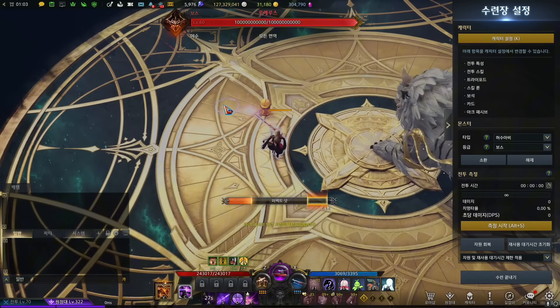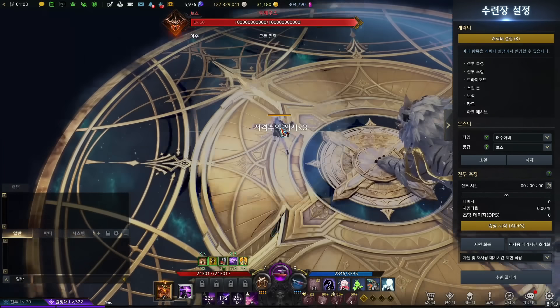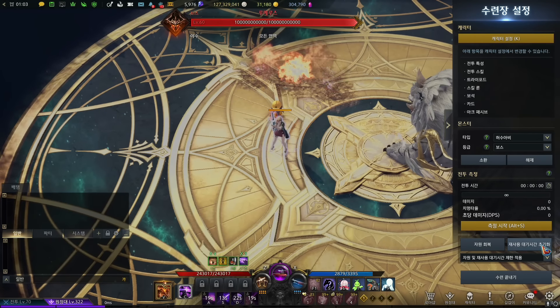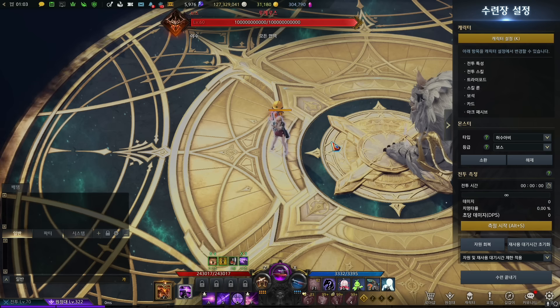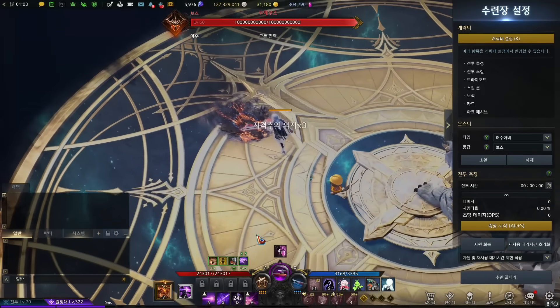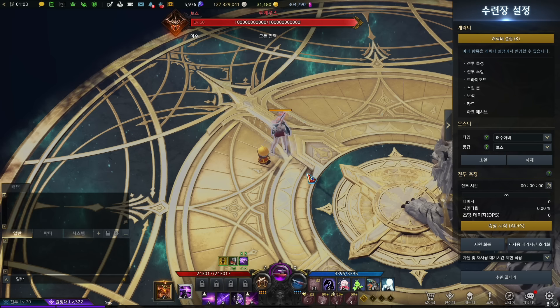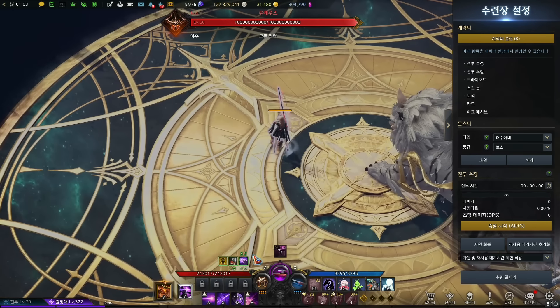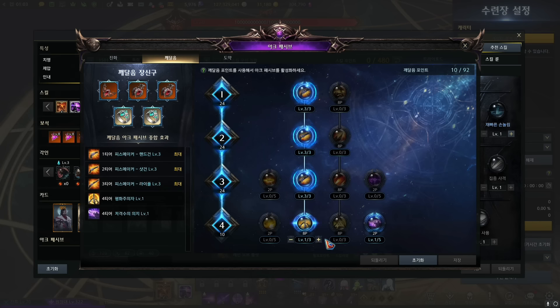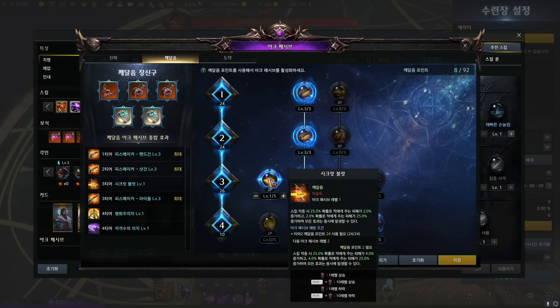Let me show you — if I use the rifle skill I get one stack, then two stacks, then three stacks. The stacks gather up pretty quickly and last a long time. If I use spacebar, I lose a stack; use the rifle skill again and I'm back to three stacks. With three stacks I basically have 3% crit damage and additional movement speed and attack speed. So as long as you don't use your spacebar much, you should have great upkeep on this buff.